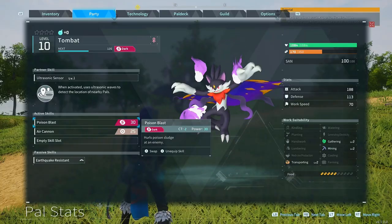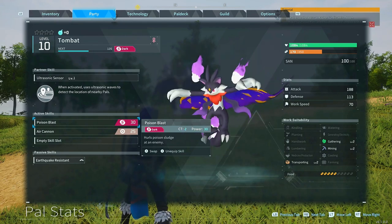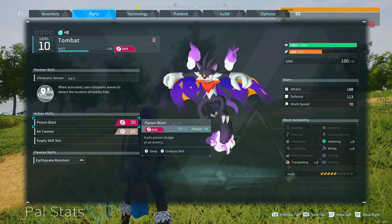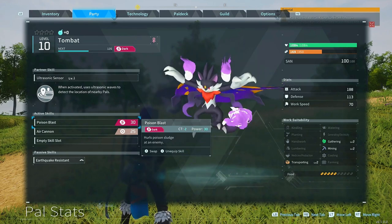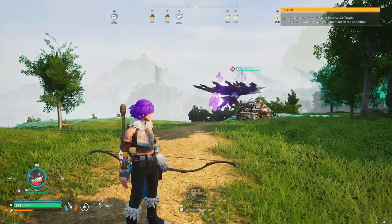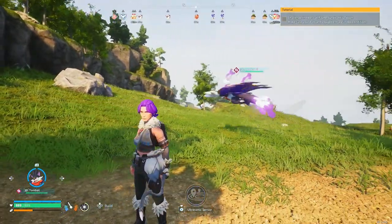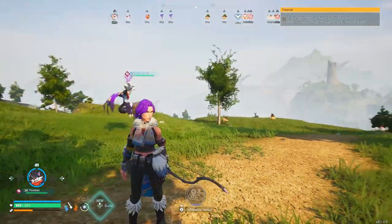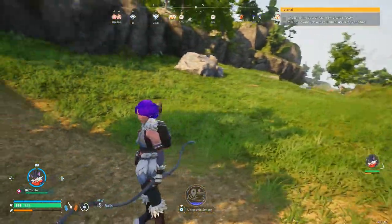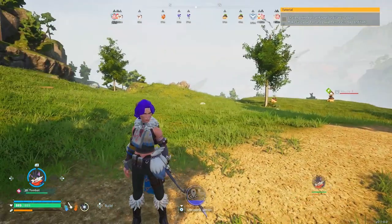My number two overpowered Pal is Tombat. It comes with a really crazy skill called Ultrasonic Sensor. Early on in the game you're looking for loads of different types of Pals, and this skill highlights them for you. If you press Ultrasonic, it causes a pulse that shows up on your mini-map, showing what Pals are nearby. So if you're hunting for a certain Pal, this is a really good one to have because it helps you narrow down where to go.